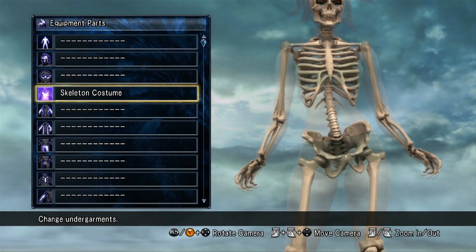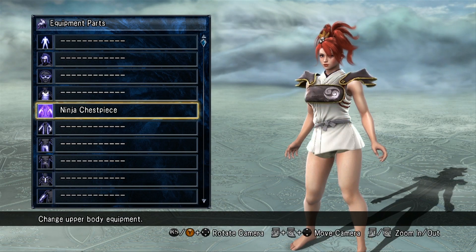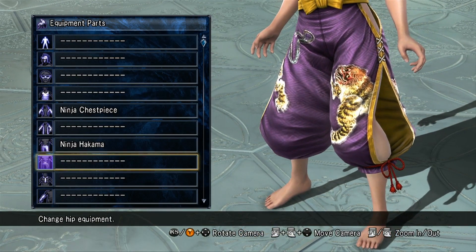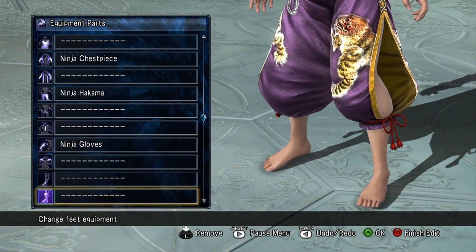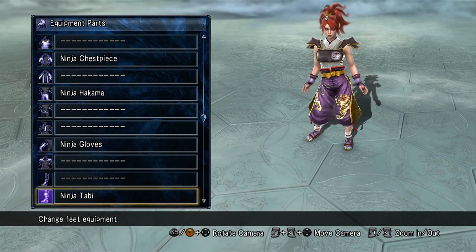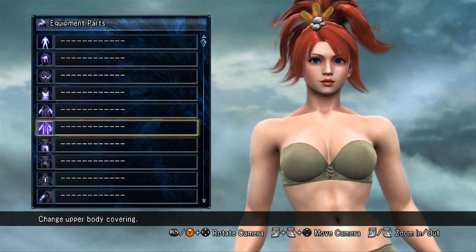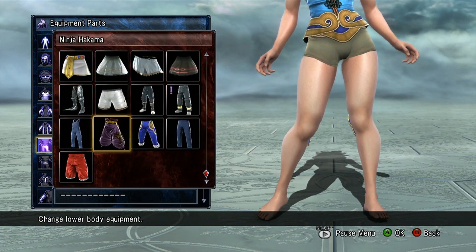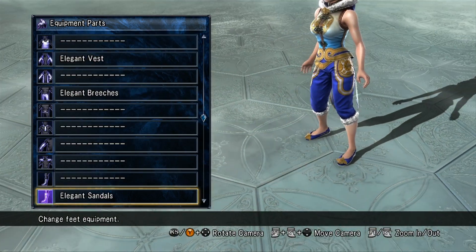Let's see what else we have here. The skeleton you've already seen — that's just a skeleton, not much you can do with that. Let's take a look at Natsu's stuff now. You got the ninja chest piece and the ninja Hakama, and she also has her gloves and her shoes. Looks something like that. And let's put Leisha's costume together — looks something like that.